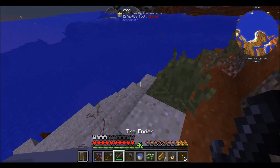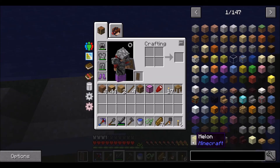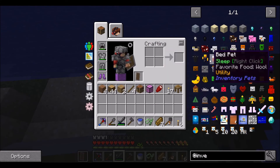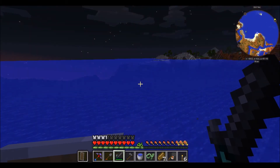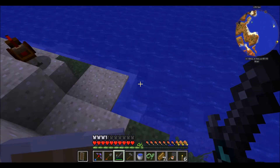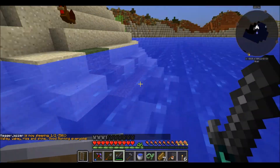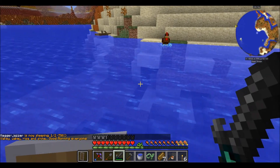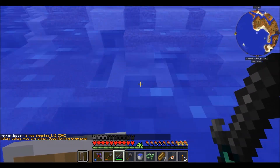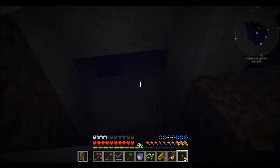In case you didn't know, there is the Inventory Pets mod in this pack. As you can see, there are all sorts of different funky little things you can create or find as loot to get special effects. This little formation here — see how the sun kind of comes out and there's this little square thing with some blocks missing — indicates there's a dungeon down here. As you can see, there is a chest in here.